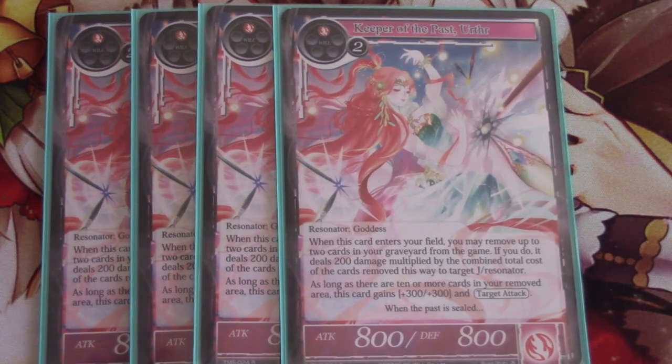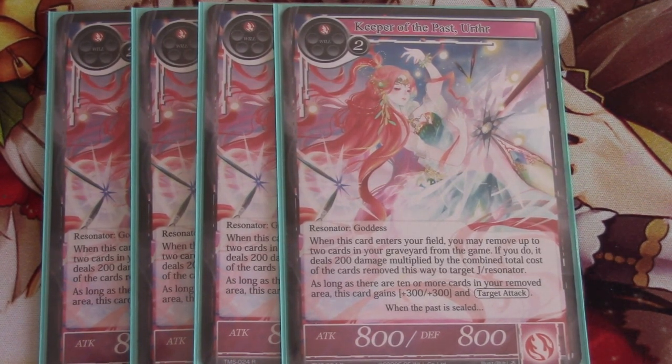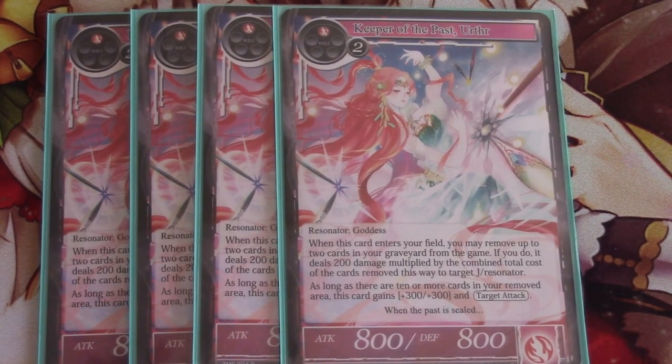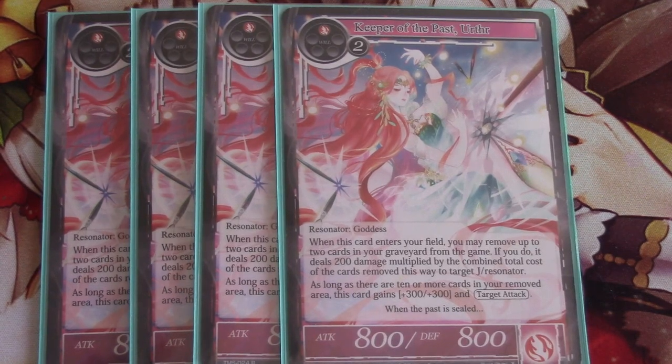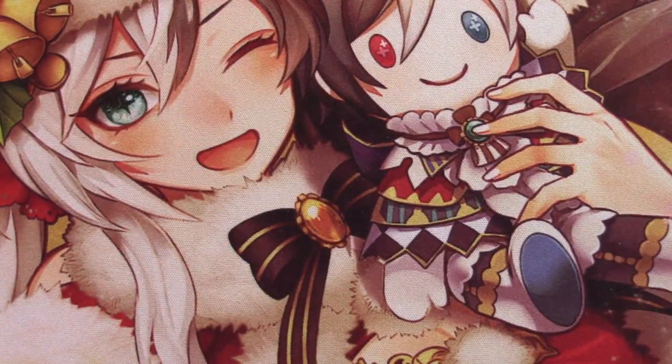Now the real MVP of the deck — the Keeper of the Past. A huge benefit about this one is it doubles the damage that gets removed and it targets J/Resonators. So if you have a problematic J Ruler you're just having problems with, you can set up your graveyard in a way that you're going to be able to kill their J Ruler with this card. One of my favorite combos is Flame King Shout for this deck, because Flame King Shout has to resolve and go to the Graveyard, then her ability will resolve letting you exile something for 600 damage. Plus if you have another two drop, that's easily 1000 damage you're doing to something. So it's going to kill a lot of things. I wish I could add another three drop just so you can 12 something, but I don't think that's realistic even though we have eight of them in the deck. Putting more cards in their remove zone is always a good thing.